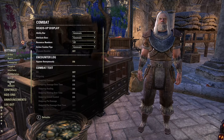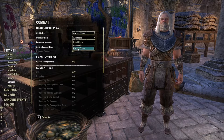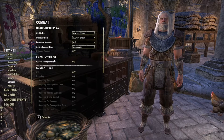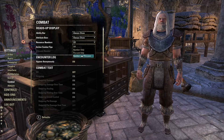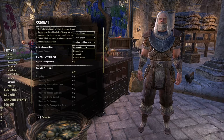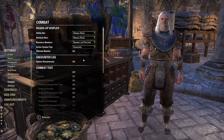Combat settings — I definitely recommend putting the attribute bars to always showing. So your ability bars show your abilities that you're firing off, and the back bar as well. I'd like to show number or percent of my resource numbers. Combat tips — sure, I'll need those. The ultimate number I do like to see.